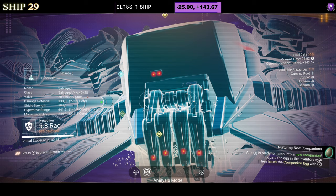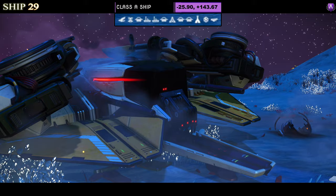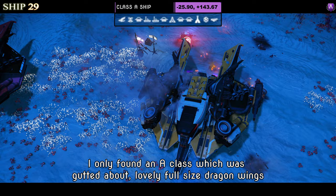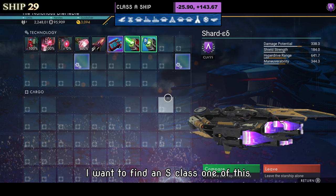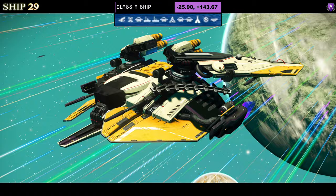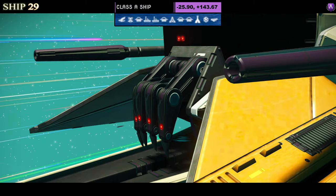Number twenty-nine — look at those fangs! I do like a fang on a ship. This is a rare color scheme for me — white and gold, or white and yellow however you want to look at it — it's beautiful. I only found an A class which I was gutted about. Lovely full-size dragon wings, a lovely extension on the bottom, thrusters on the side. Supercharged slots show two towards the middle and one on the right. If you find the S class version of this please let me know in the comments — I really want one.